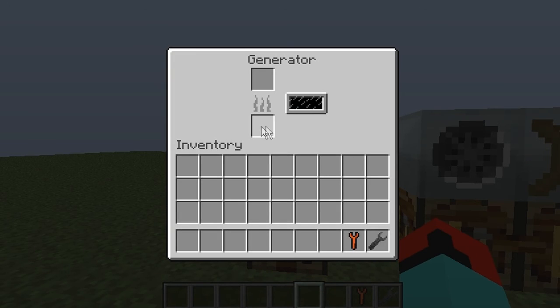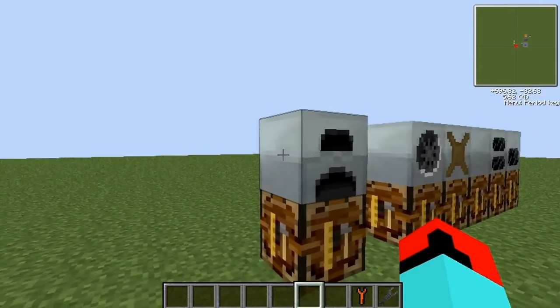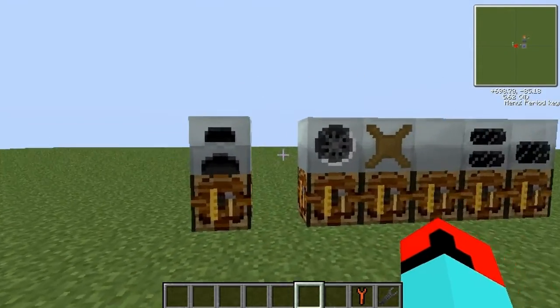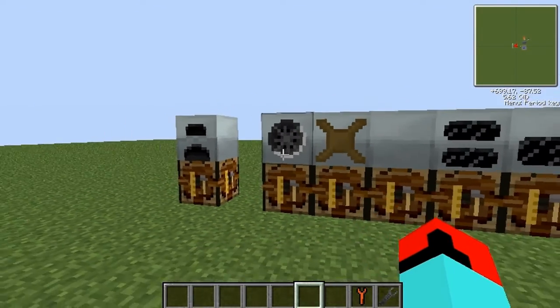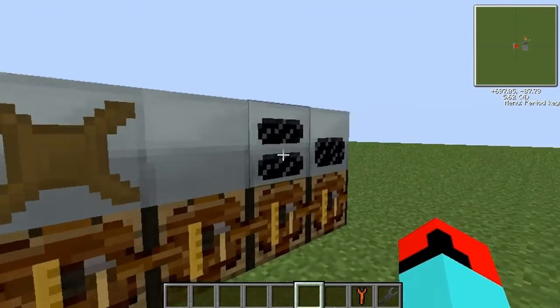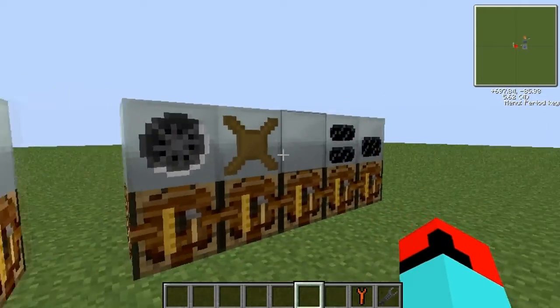This is just a basic generator — you put your fuel in there like coal, charcoal, pretty much anything made of wood, just general things like that. Then you can hook that up with copper cables to your machinery and that will power them. But these other ones don't rely on coal; they rely on other things. They're all different and they're more independent.